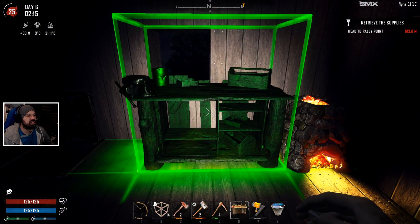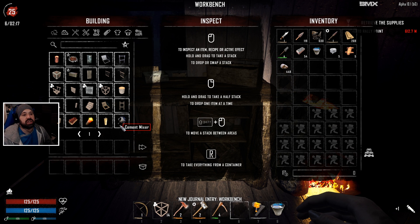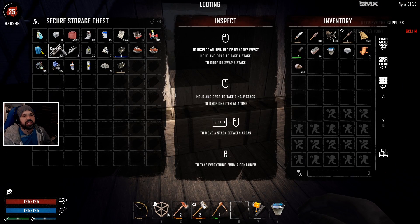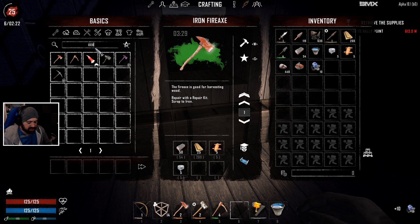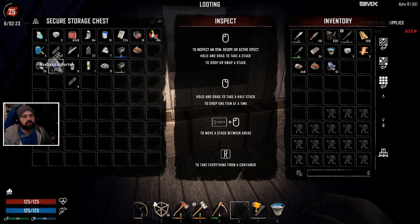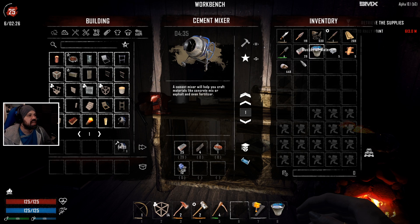The workbench is finished — brilliant! We're going to put the workbench right here beside the forge. We can also make the cement mixer now, which is awesome. The cement mixer needs 25 forged iron, four springs, one engine, and 10 mechanical parts — which we actually have. We got the springs from taking cars apart, as you guys correctly pointed out.